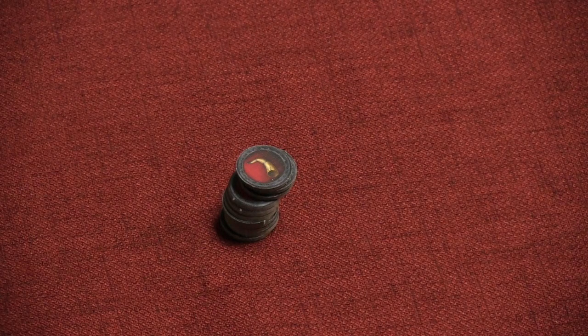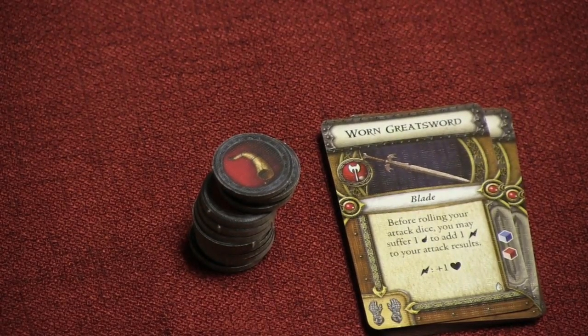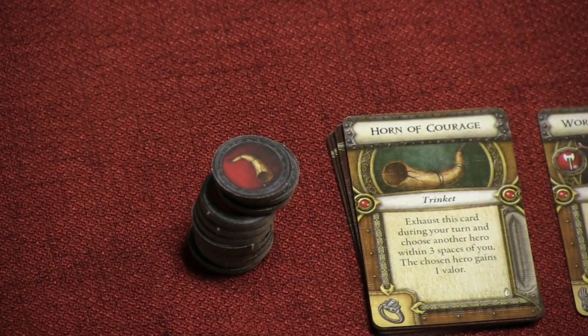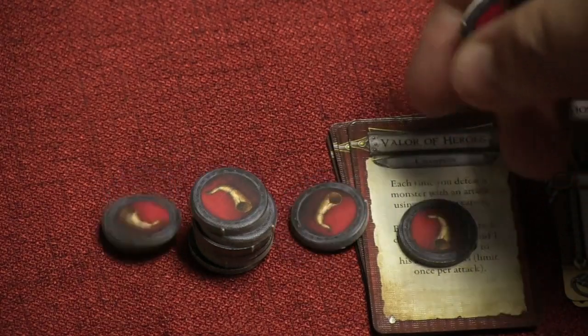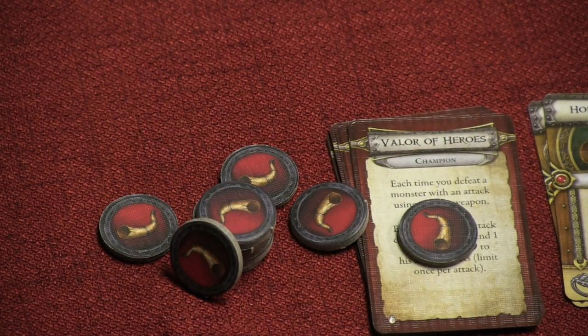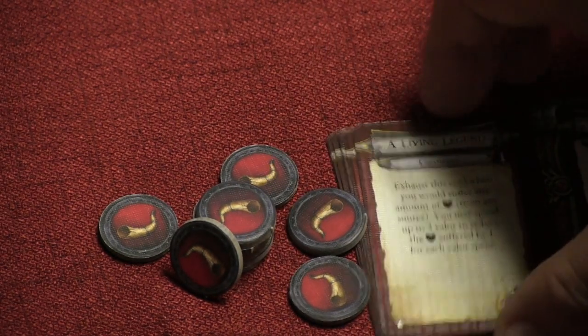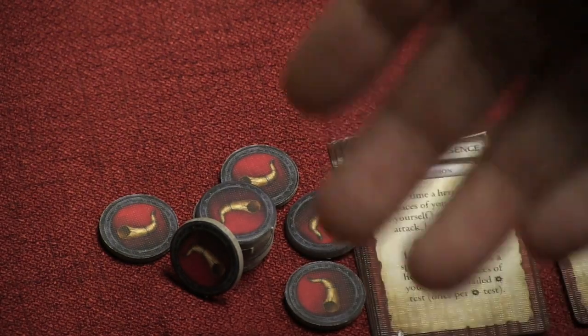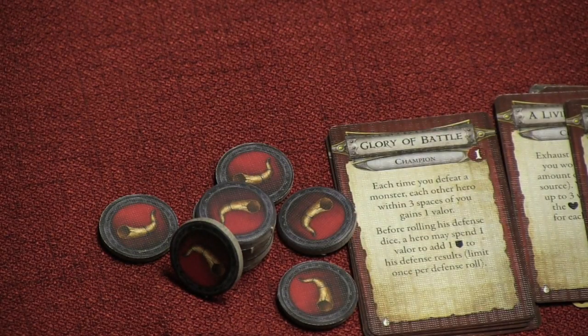What's neat in this game is the fact that we have two new classes. We have the Champion, who is a pretty cool character. The Champion has a sword which he can use to get extra hits. He has a Horn of Courage and also the Valor of Heroes, which will give him Valor tokens as the game progresses. It's possible for him to give those Valor tokens to his teammates, and as the campaign progresses, you'll get more Valor ways to use it — to recover hit points, to recover fatigue, to do extra damage on attacks. So it's another token in the game, which might be a little fiddly, but it's really cool thematically.